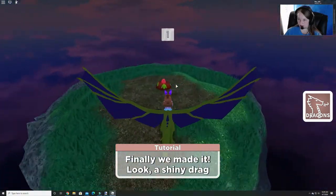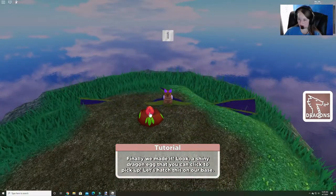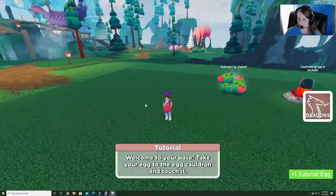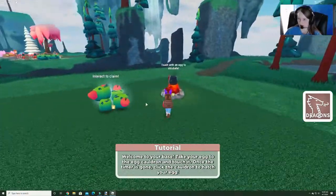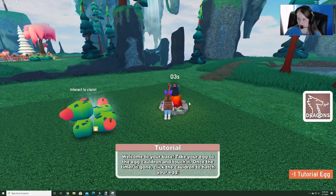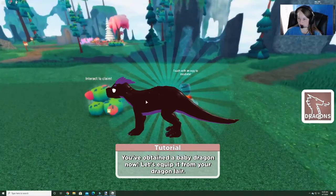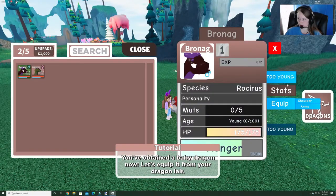We're just gonna keep going until we finish. Let's click our egg and pick it up — there we go — and it teleports you to the new world. We have to take it to the cauldron over here and use E to put it in, then hit take. Now we have our baby dragon egg — very cool. We have to go and equip this one, just like we did before.